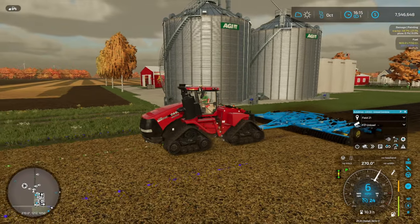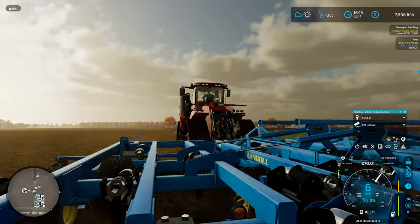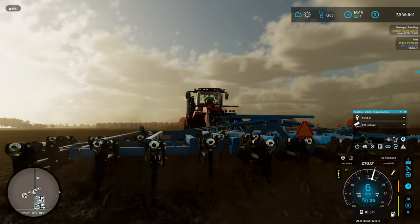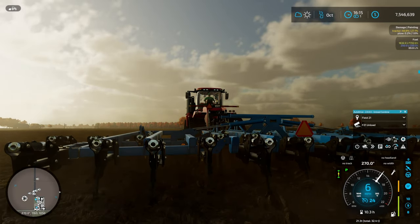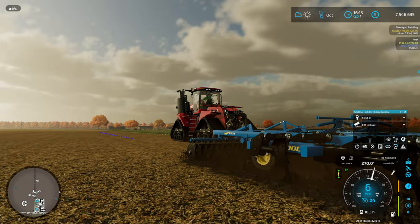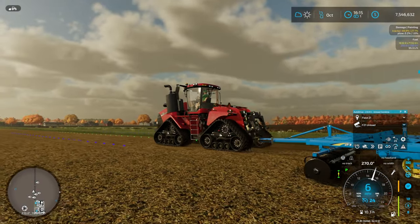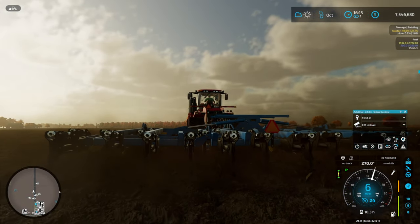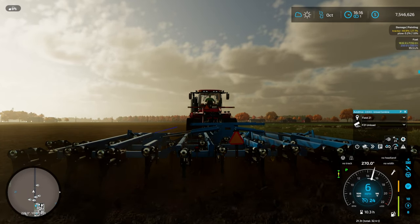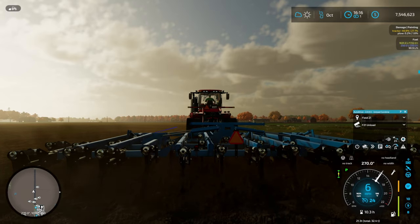I like the looks of that one. Some nice AGI bins in the background there. Now, it seems like we could use some better sounds on this mod — if I had one complaint it's gonna be the sounds. There doesn't seem to be much in the way of sounds for this mod. Normally you'd hear the sound of the coulters in the front hitting occasional stones, and then the chisel plowing sound — maybe someone in the comments can help out. How do you explain the sound of a chisel plow? Just the sound of shanks ripping through the dirt.